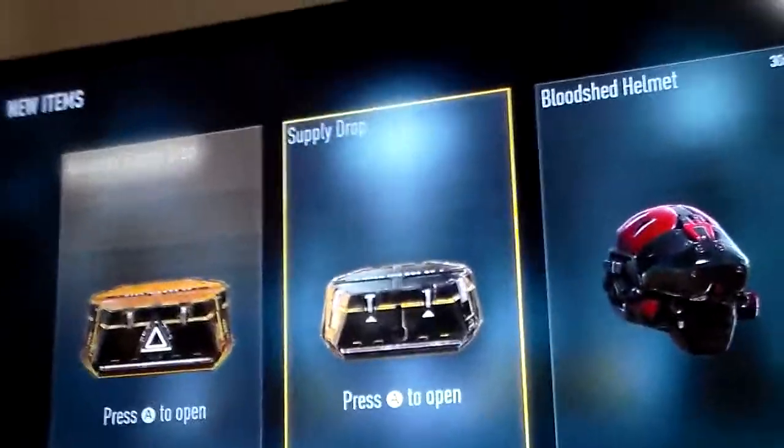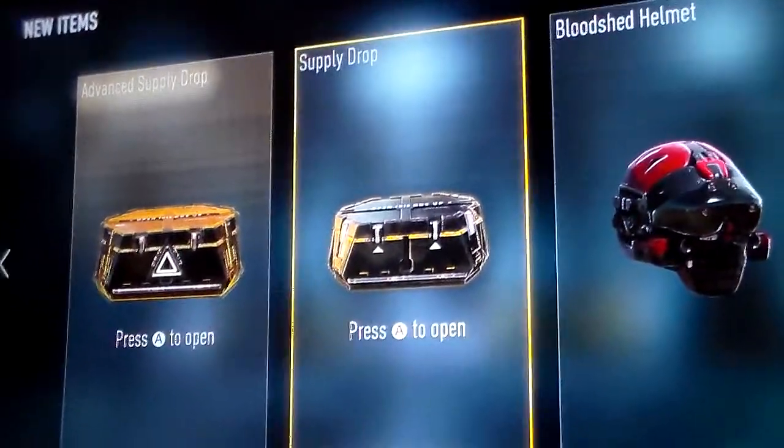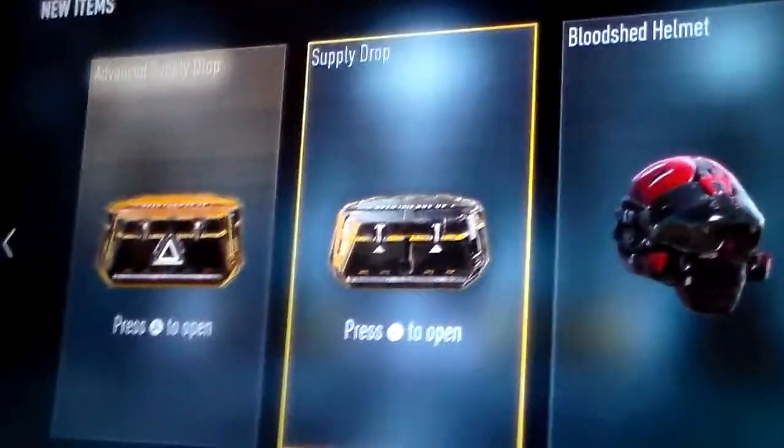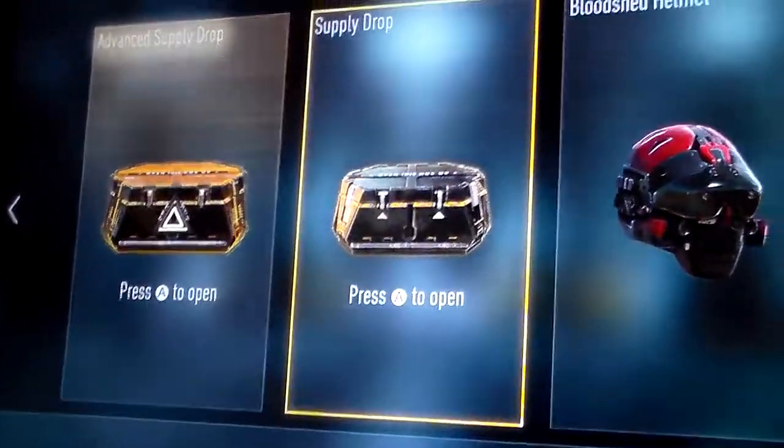Hey there guys. Supply Drop 8. We got two now — we got an Advanced Supply Drop and a Regular Supply Drop. We're going to start with the Regular Supply Drop. Let's do this.